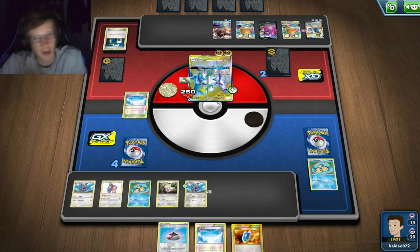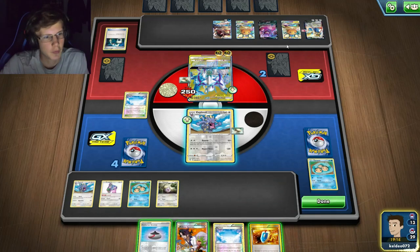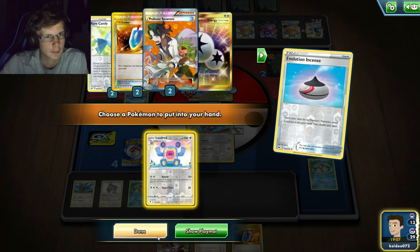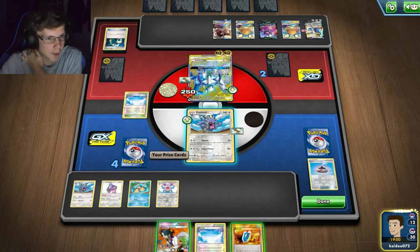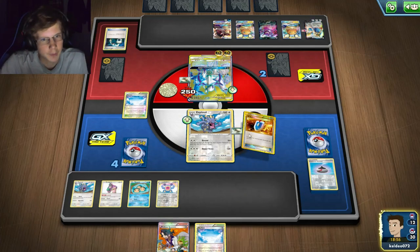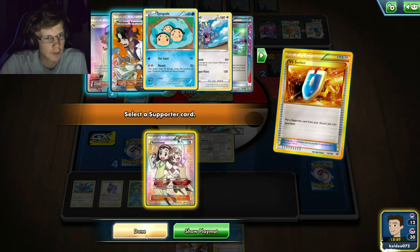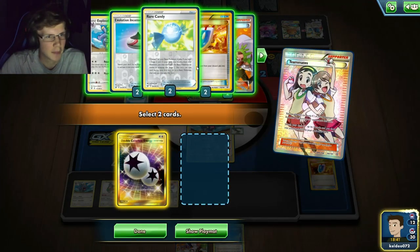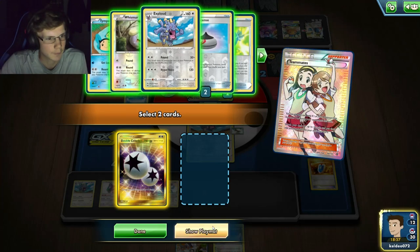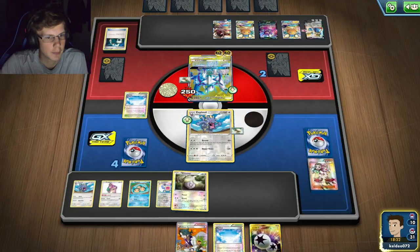I can get a Nasty Curse. He should have GX'd right there because I could not have retreated - I kind of misplayed there. I'm gonna grab Chorus and draw nine cards. I'll do this. If I get this energy - I draw three prizes but I have one prize. I need this energy. I could Teammates - that's better! I can keep this in my hand as well. My opponent is making misplay after misplay right now, handing me this one.